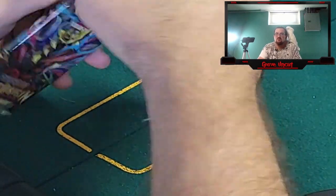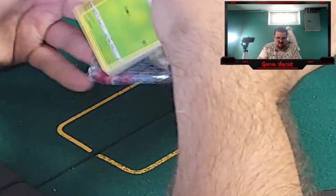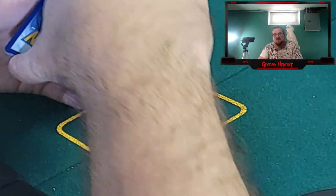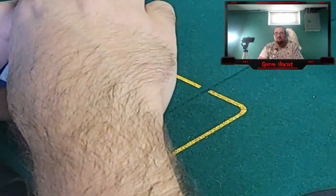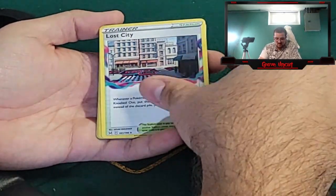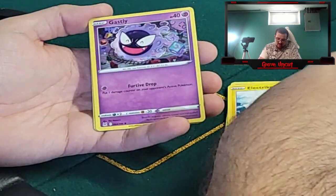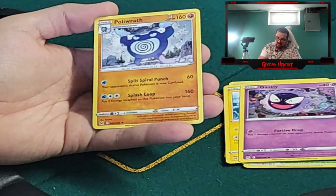This cat is just too adorable. How you doing Lola? Good girl. I gotta give her some attention too because otherwise she just gets a little cranky. Two, three, four to the front. We got a Lightning Energy, Lampent, a Gift Energy, Lost City, Phantump, Sudowoodo, Bronzor, Electric, Gastly, reverse Misfortune Sisters, and a Poliwrath non-hollow.